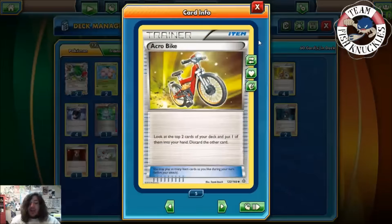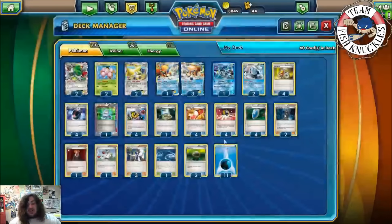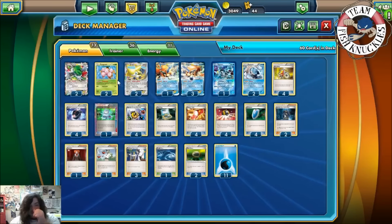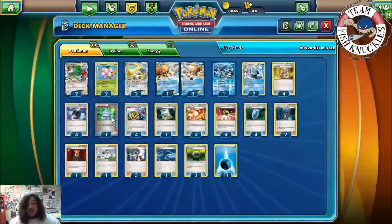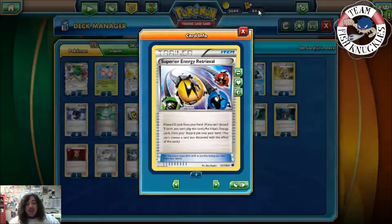Acro Bike lets you look at the top two cards of your deck, put one in your hand, and discard the other. Battle Compressor is used to discard supporters, maybe water energies, Exeggcute, and Blastoise. Depending on the deck you can discard Kyurem, maybe a Jirachi or Shaman if you don't need them, but usually you compress away some waters, Exeggcute, Blastoise, and Archie's — those are the four main things. Computer Search lets you search your deck for anything, and once you have two Exeggcute you can basically grab anything from your hand for free by Propagating them. Superior Energy Retrieval lets you discard two cards to put four basic energy cards from your discard pile into your hand.